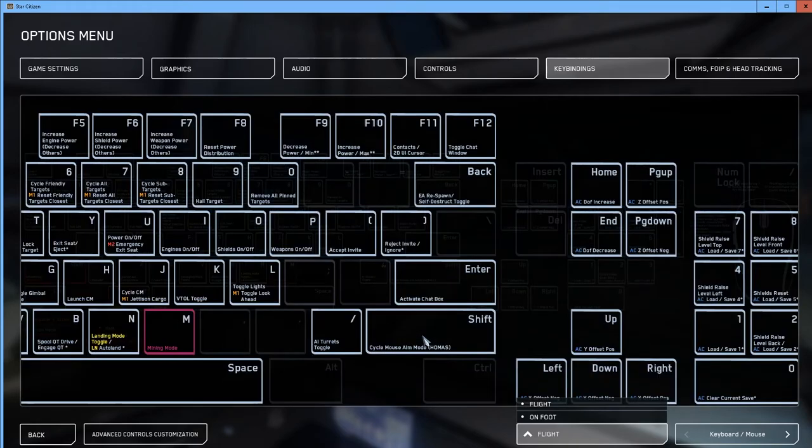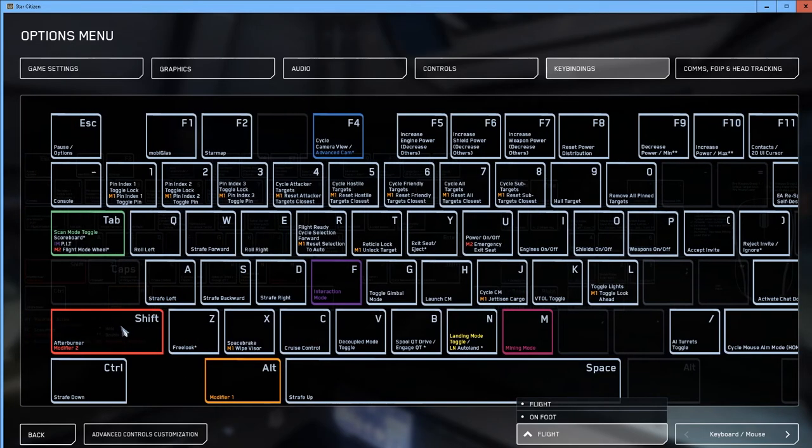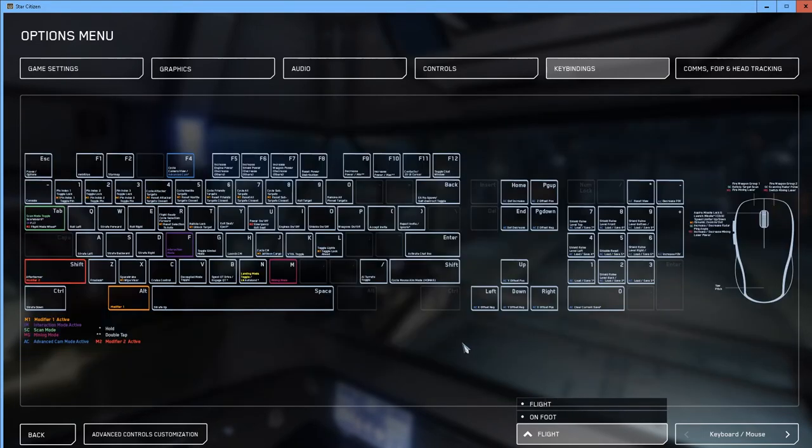W, A, S, D, Ctrl, and Spacebar are your basic commands for controlling a ship, or if you're outside your ship in space — what they call EVA. Once you know how to walk, you can fly.